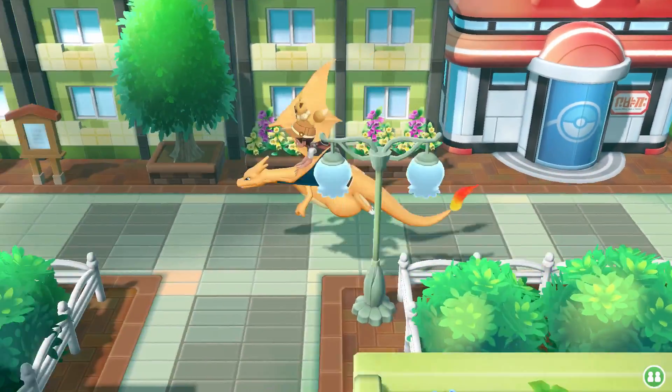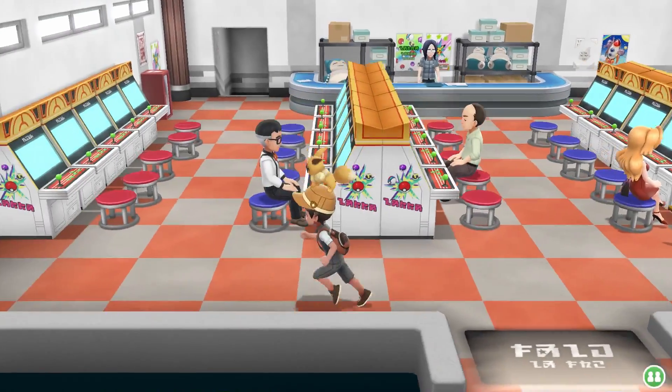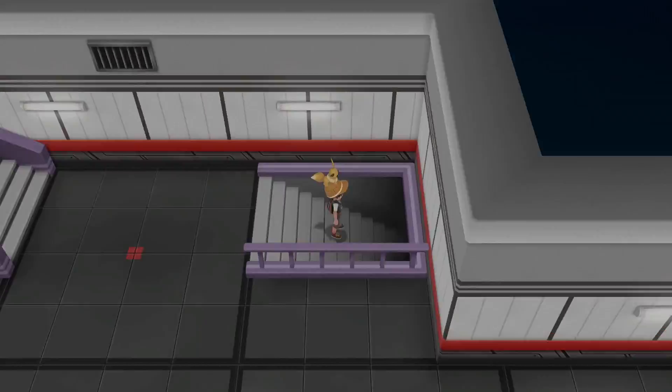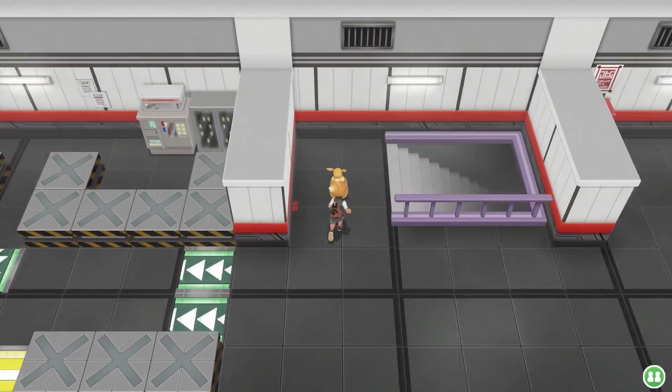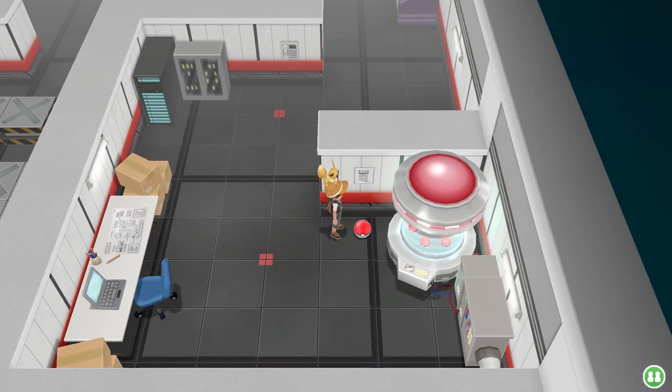Once you've made it here, simply head down and to the left until you reach the game corner. Once you're inside the game corner, make your way to the door in the back left-hand corner to get into the Team Rocket base and head down two more flights of stairs. Once you've made it down those flights of stairs, simply head down and here you'll find yourself at the TM for Dark Pulse.